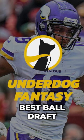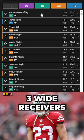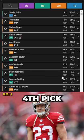Full Underdog fantasy football best ball draft in 60 seconds. Since the top three wide receivers are already taken, we'll draft Christian McCaffrey with the fourth pick.